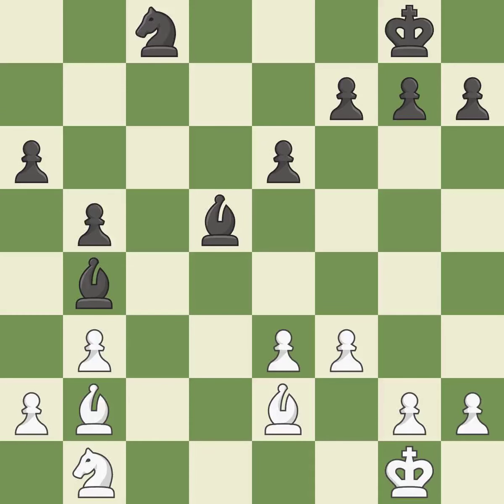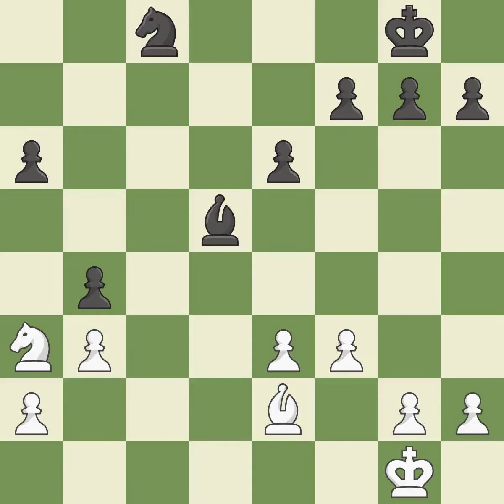Backs off. This suggests exchanging items of equivalent value. This keeps the material balance in check with good commerce. Recaptures. White is equal at this point in the endgame. This strikes a rival knight, and the knight is thus brought to safety.